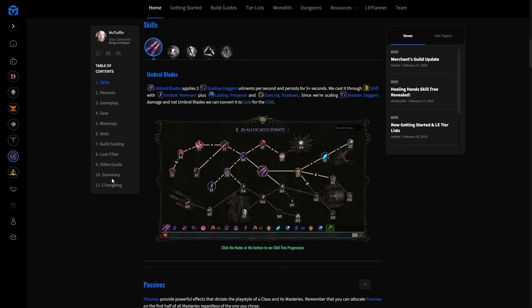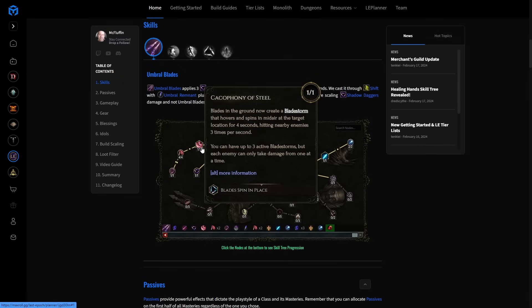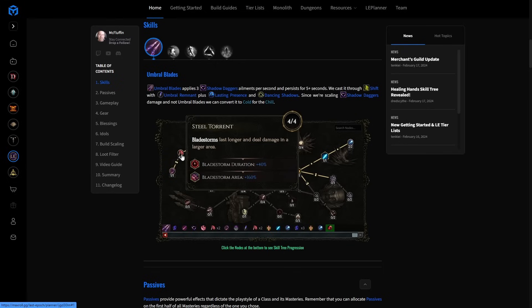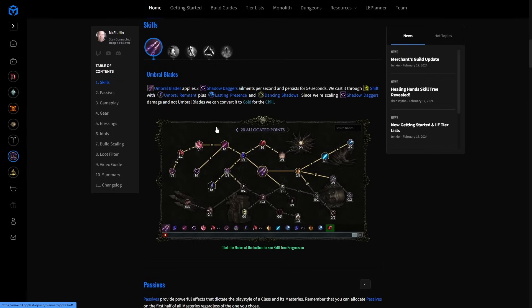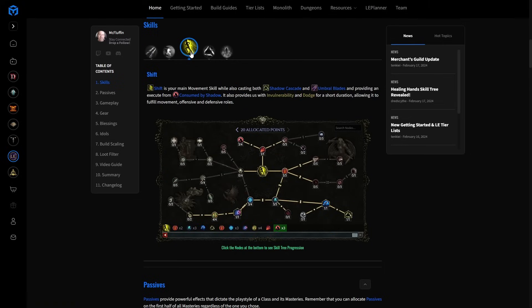Let's talk about skills. Umbral Blades is the biggest damage dealer we have. We are doing Shadow Daggers through Lethal Darkness — when Umbral Blades hits it will apply a Shadow Dagger. We use Cacophony of Steel to make it spin in place so it continuously hits enemies, then Loathing to make it home. Steel Torrent gives additional duration and area. When shifting there's a particular way you need to proc this: you need Umbral Remnant, which causes shadows to drop Umbral Blades when they expire.